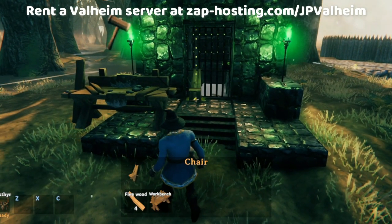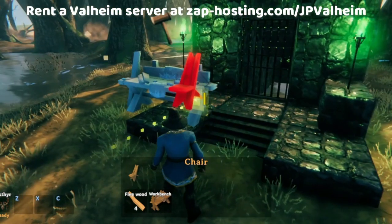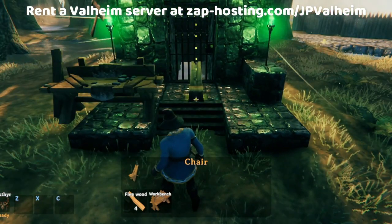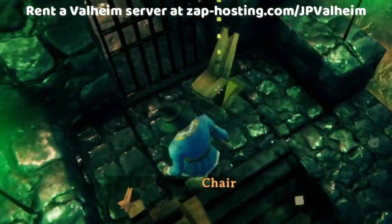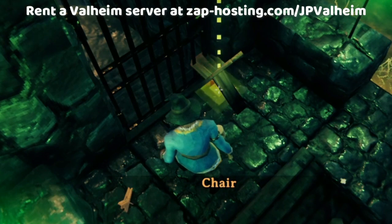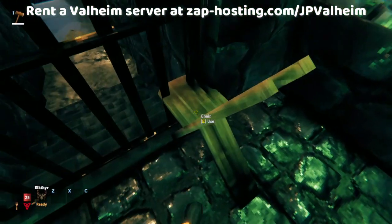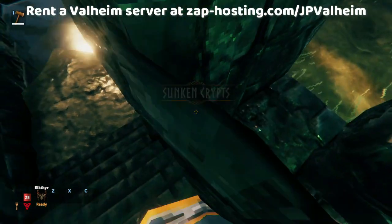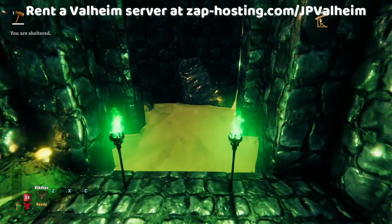Instead of bringing a swamp key, all that you need technically is 10 wood to build a workbench, and 4 fine wood to build this fine wood chair. Then what you're going to do is rotate the chair so that the front of it goes right under the lock — you're basically going to lockpick this gate. We're going to go here and sit in the chair, and then get up, and boom! Look at that. We are inside of the sunken crypt.